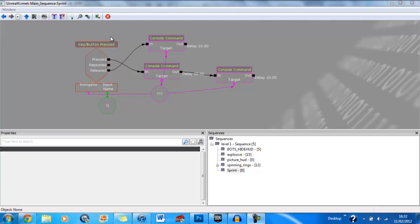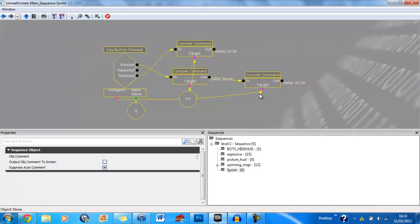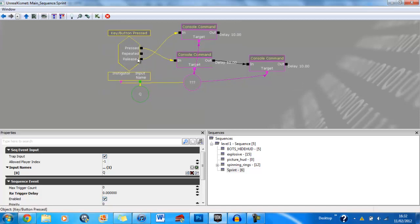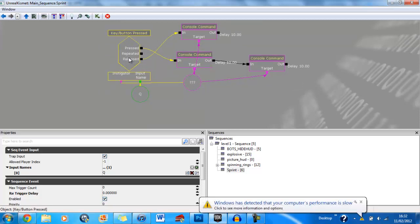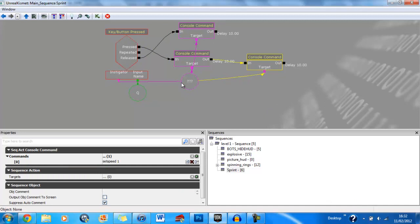Hey guys, it's SSXLukeXX here and today I'm going to be showing you how to make this. Basically what this is, is a sprint button that's all done inside Kismet. When the player pushes the Q button it speeds them up to being twice as quick for 10 seconds before slowing them down to normal speed.